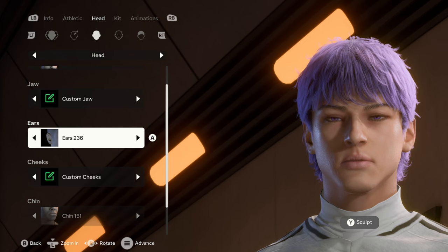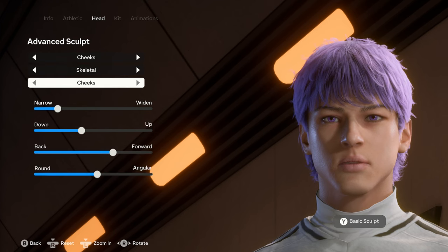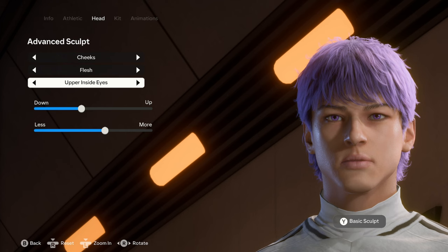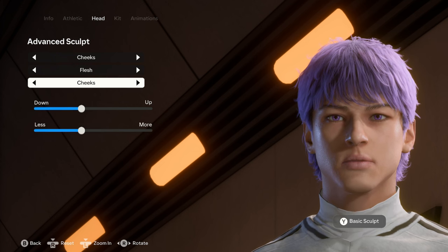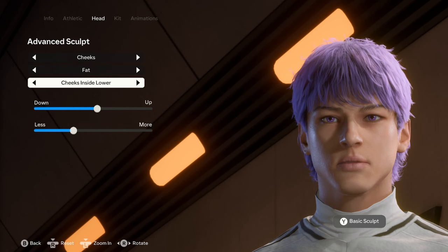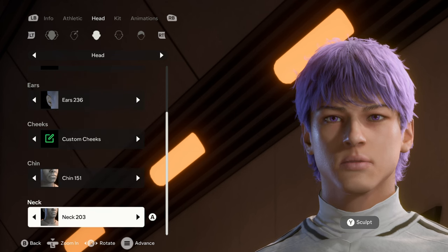The ears are 236. The cheeks are also custom — we go into the advanced sculpt for this. In skeletal it's just the cheeks. For flesh: cheeks, upper outside cheeks, upper inside eyes, upper inside cheeks, lower outside cheeks, lower inside cheeks. For fat: upper cheeks, lower cheeks, the jaw, cheeks inside upper, cheeks inside lower, the temples, and upper cheeks. Feel free to pause and copy the sliders.